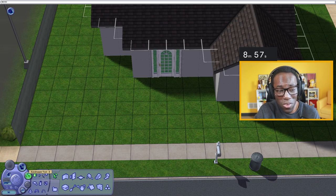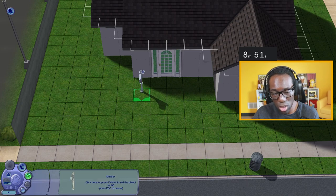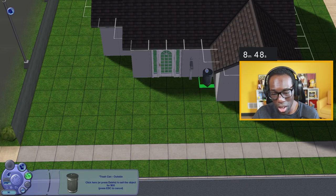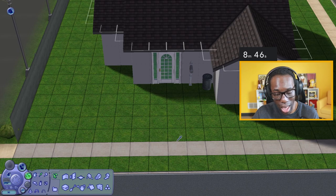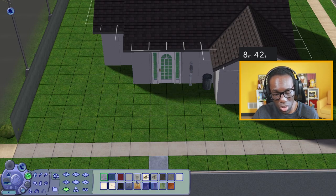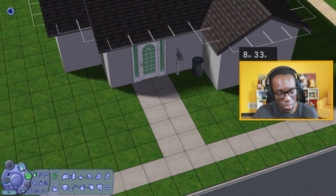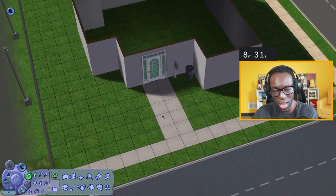My problem is that this house is uneven and it makes me kind of sad. I want to move this mailbox so it's closer to the door, and put the trash can over here. That way I can snag this little flooring and have it lead up to the doorway — okay, good, we have that there.